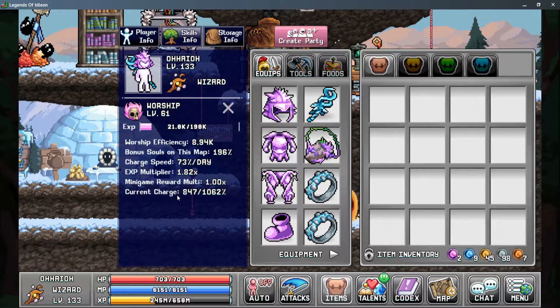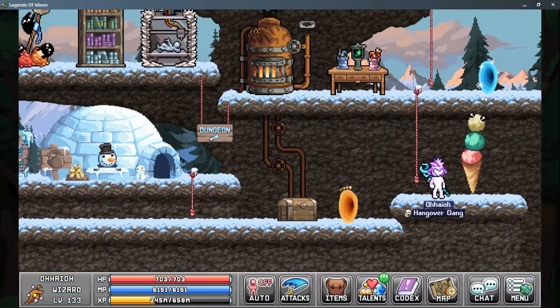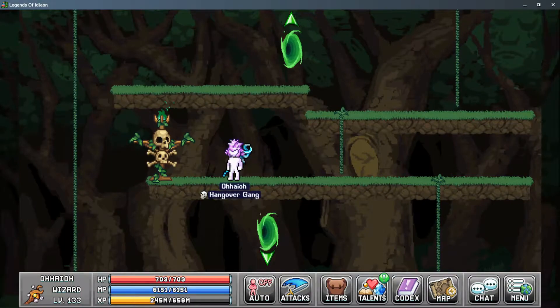Your current Charge is your pool of Worship Juice, so to speak, and you can increase this by equipping better Skulls in your Tools tab. To unlock Worship, you need to complete the first four quests from Haagen-Dazs. Worship is broken down into two parts: the first major part is a Tower Defense-style minigame, and then leveling the skill by collecting souls based on the highest wave completed in Tower Defense, as well as your Worship Efficiency.